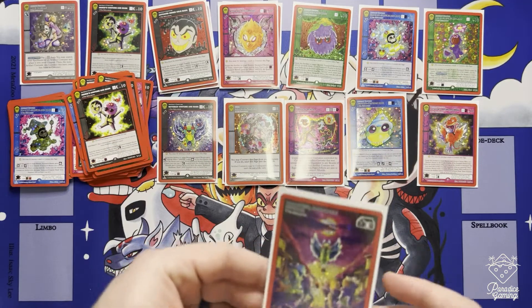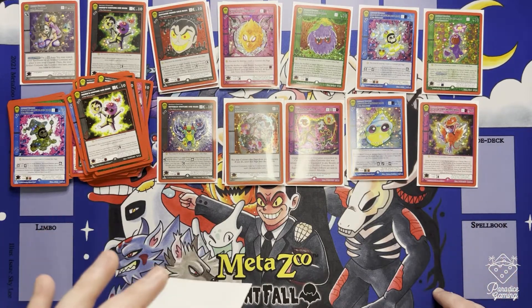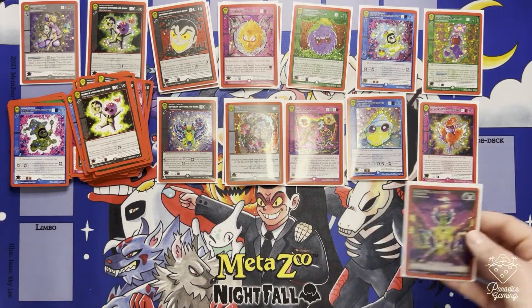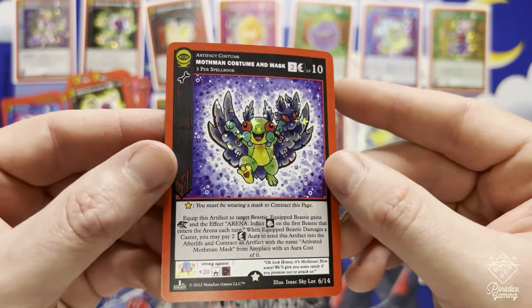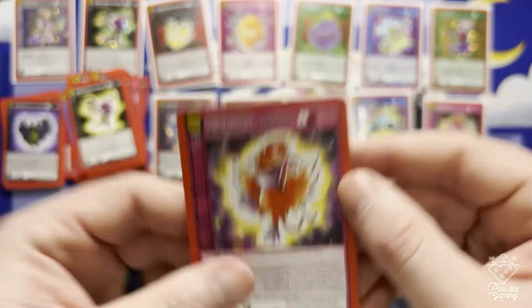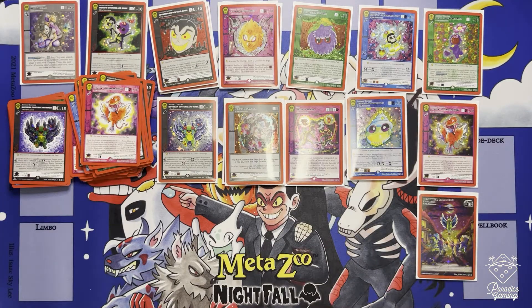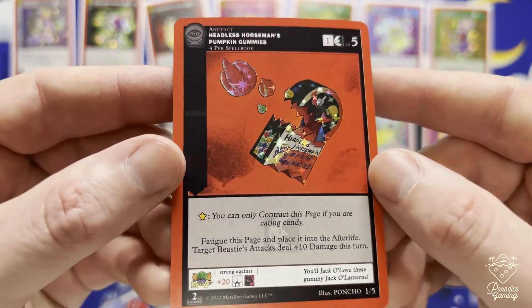Have you noticed there's no Mothman in this set in general? You have beasties dressed as other beasties. I'm not 100% sure though - there have been other variations of Mothman in mini sets. I've noticed there's been no Mothman since Nightfall in the core set. Reverse hollow Mothman Costume Mask. There's been a Mothman in the Stevie Okey set too. Hey, there we go - finally got a second edition card: Headless Horseman's Pumpkin Gummies!